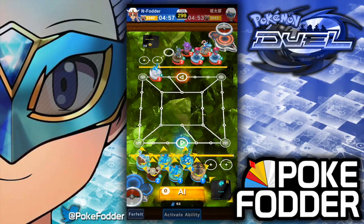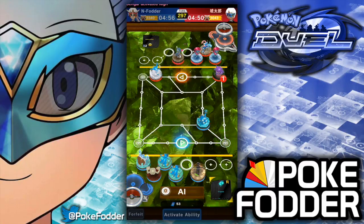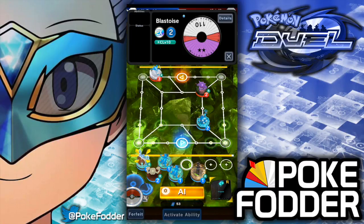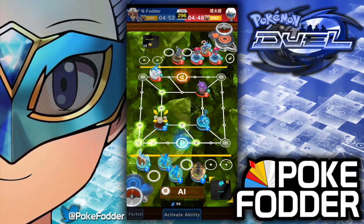The other part of this deck is that I have ground types, and when Geodude evolves it becomes Graveler and Golem. They're both 1 MPs, but with Swampert on the board it will give an MP boost to all my 1 MP ground types.